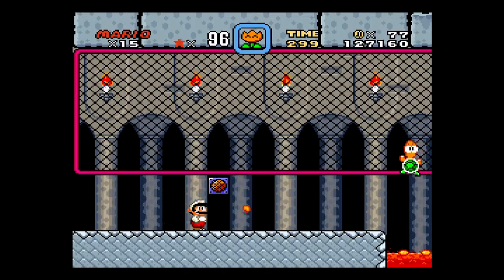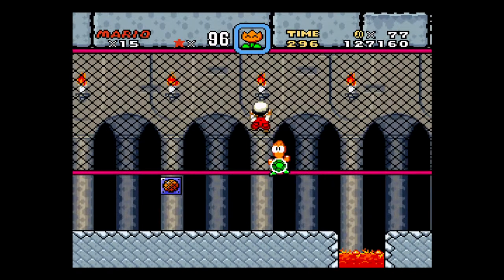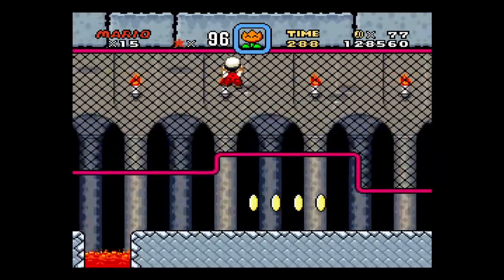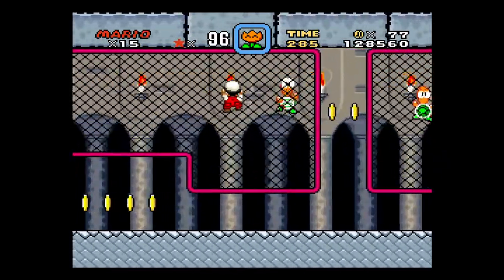This palace is pretty straightforward. I just skipped the part where you jump off Yoshi, so Yoshi is not allowed into any of the castles. And you'll notice the pitch changes as I'm clinging to the wall here.